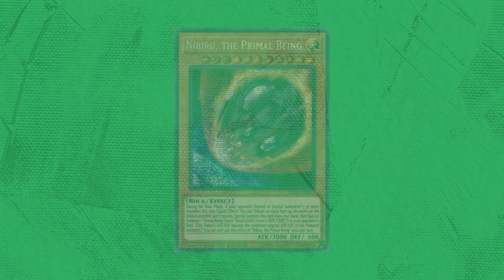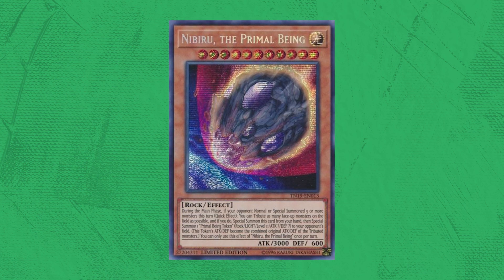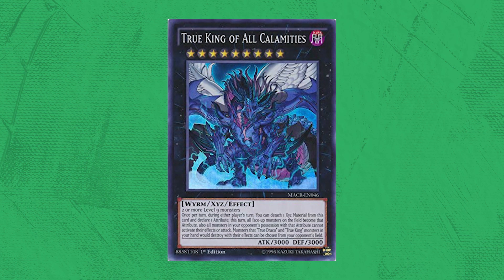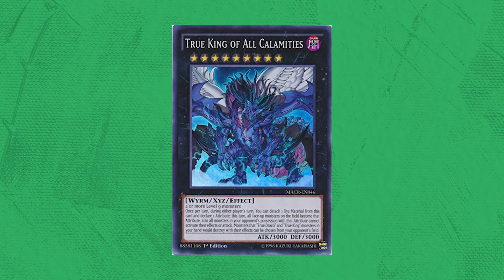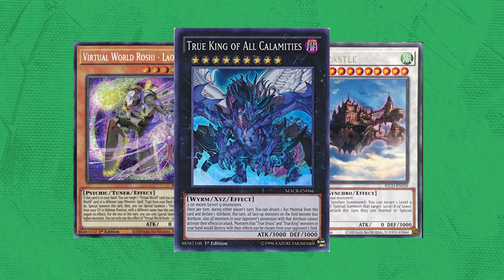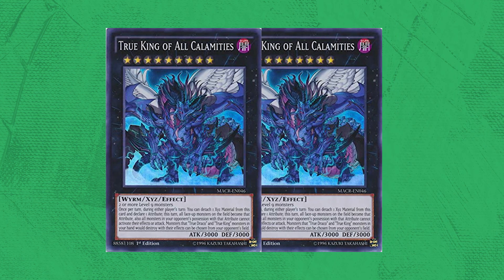Let's go down the list of weaknesses. First, Nibiru — remember this card? How could you beat it if you're going to be making two level 9 synchros just to get to VFD? It turns out that the easiest way to out Nibiru and make room for VFD is to play VFD. When you make your first VFD, you can activate its effect on your turn and call Light. This would force your opponent to Nibiru you, and after you've been Nibiru'd, you can extend with Lao Lao, summon a level 3 from your graveyard, and make Cloud Castle. On summon of Cloud Castle, it summons back a level 9 monster from your graveyard. So you could make a second VFD through a Nibiru — the answer to Nibiru was simply VFD itself.